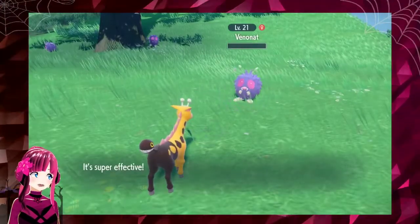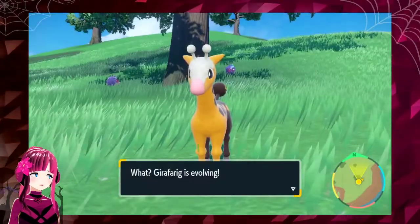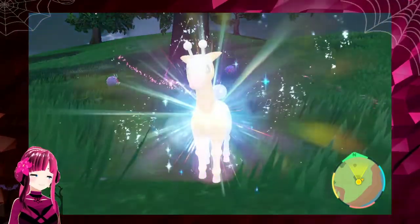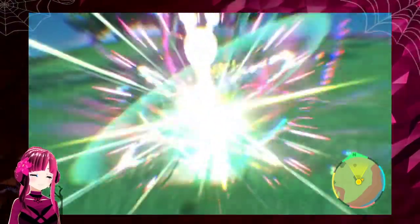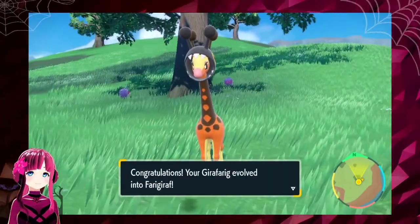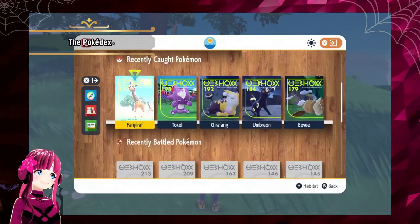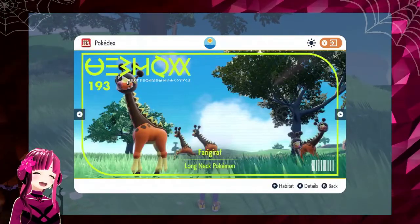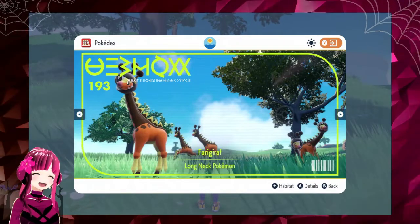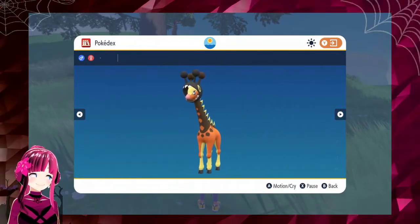So the Pokemon follows you? Sweet. Why did its tail become its head? What an unexpected evolution! Seems like Girafferig has evolved into Farigiraf. In the Paldea region's Pokedex, you can see photos of Pokemon as well as information about them — looks like it's wearing some kind of hoodie. So you can get to know them even better.